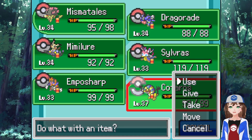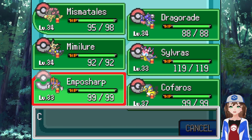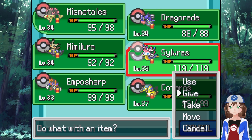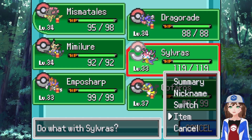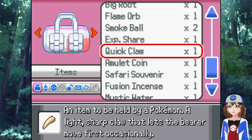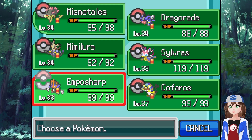Let's move you - wait, no, I want an item. Yeah, item move. Let's give you to Empersharp. Let's give the XP Share to Empersharp, I think. Let's give - yes, give me the Mystic Water, thank you. I'm pretty sure I have a second one. Yeah, XP Share, there we go. Just to start getting Silverass Empersharp up.